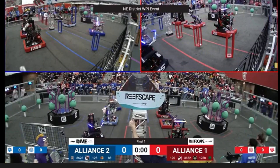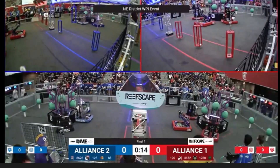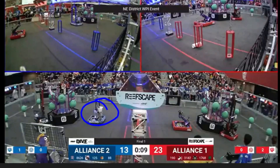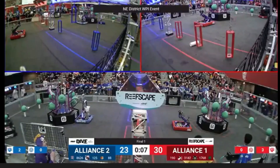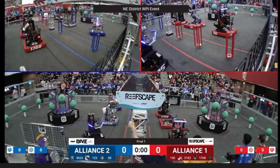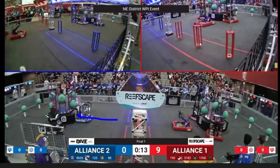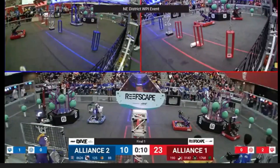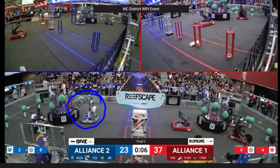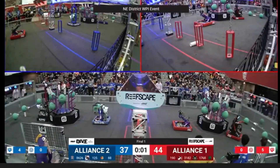So let's get into it. Let's start off with the Blue Alliance. 8626 has one of my favorite autos to come out of the Reefscape season. They start out auto and they shoot the coral up onto L4. It's not the most consistent auto in the world, but it is my favorite, and it certainly sets them up for their play in the teleoperated period. They're going to grab one algae from the Reef here, and that makes them ready to get into this teleoperated period and play the role that their Alliance picked them for.